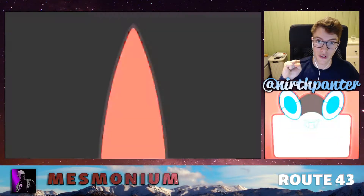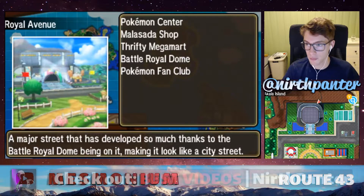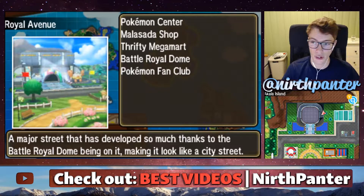You need Battle Points in order for this method to work. If you go over to Akala Island and fly to Royal Avenue, you want to head inside this building called the Battle Royal Dome.